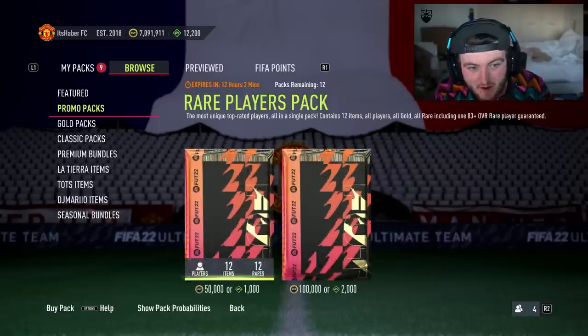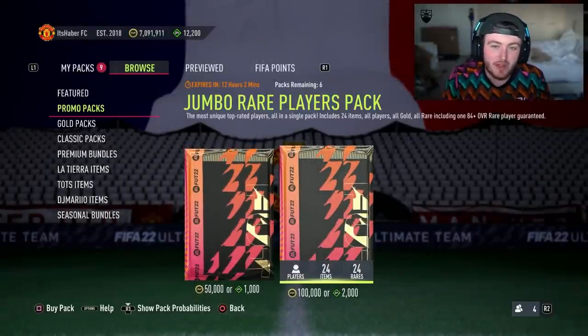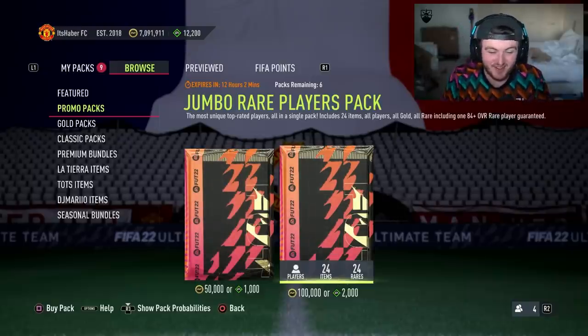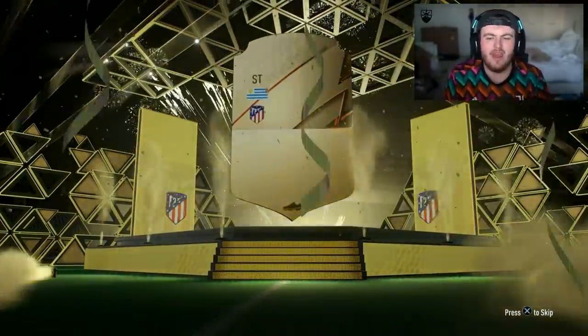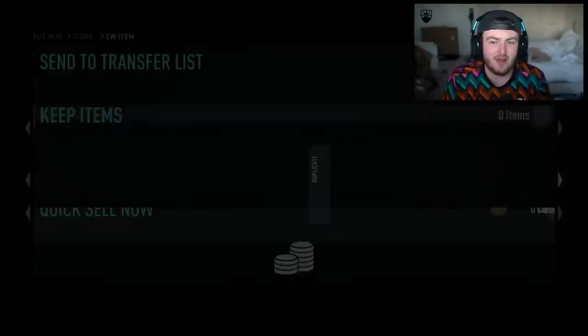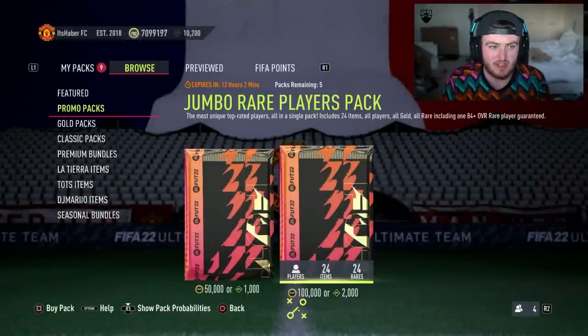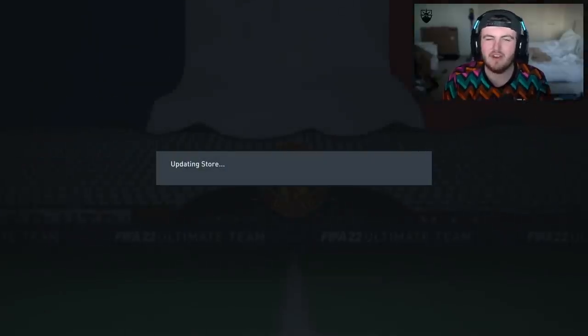We're going to end the video opening my final six 100k packs because they were actually pretty good earlier when I opened them. I thought we'd open the final six on the video — has nothing to do with the fact that the video is not long enough to get mid-roll ads. Okay, that is the only reason. Anyway, let's open up the final six 100k packs. I am discarding 84s and I'm not sorry about it — I've got a full club of fodder. Let's get a Team of the Season. Or not — let's get an Austrian board. It was Alaba, actually — I stuck to my guns. He's 84 and I'm keeping him.